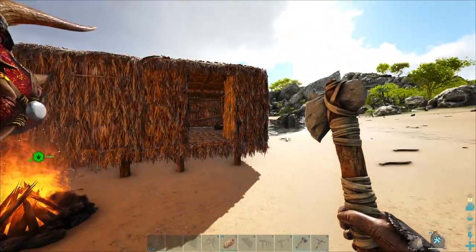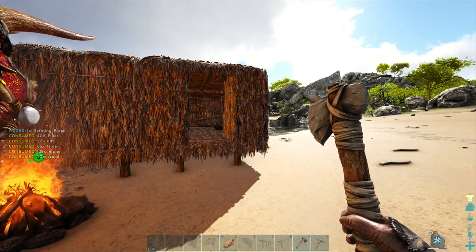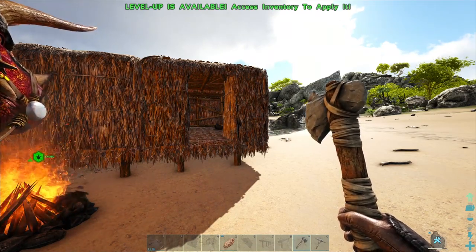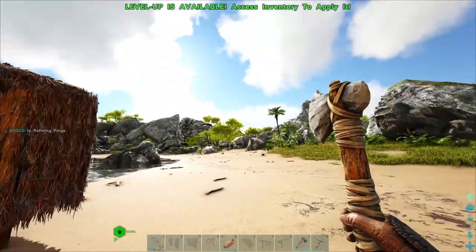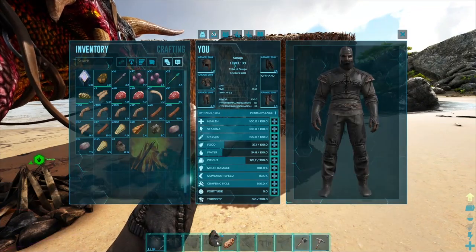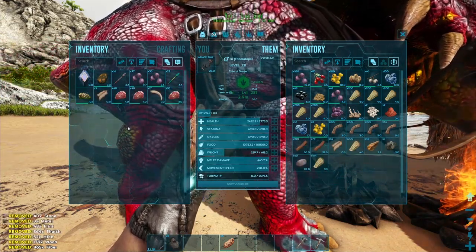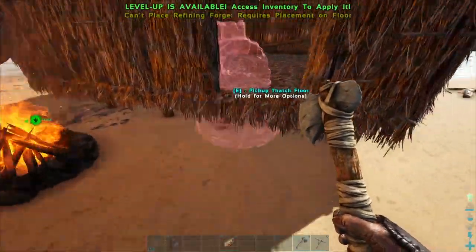We're just going to put them on the outside, because putting forges on the inside of our base doesn't seem like the best idea. Now that we have those down, it's time for us to do a bit of metal farming to get our first metal pickaxe. I can see some metal over there, so we're taking a trek over there. Hopefully we can find it, because if we can't, we just won't have metal.